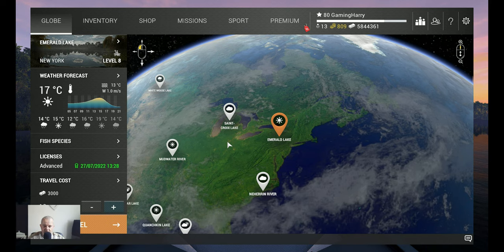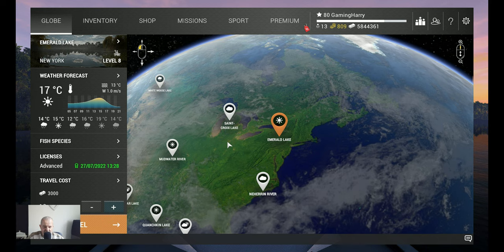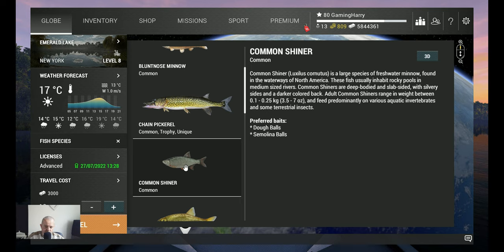Hello, my fishing friends! Welcome back to another Fishing Planet video. This is the last one in a series on Emerald Lake. In this video I'm going to show you where I catch the last fish of all the fish in Emerald Lake. The last one we need to catch is just a common shiner — they love dough balls and semolina balls.